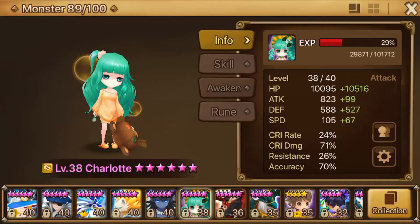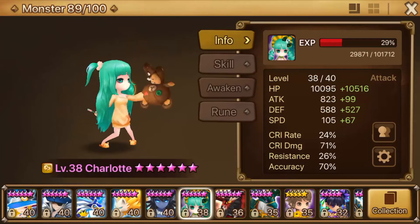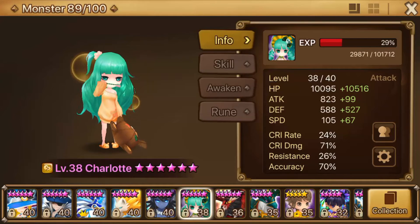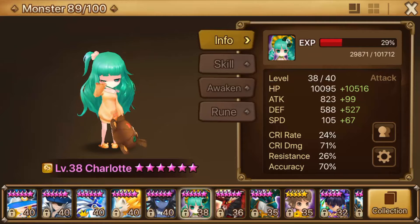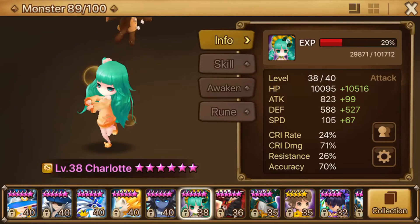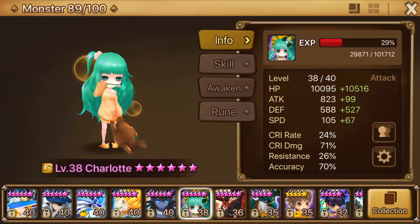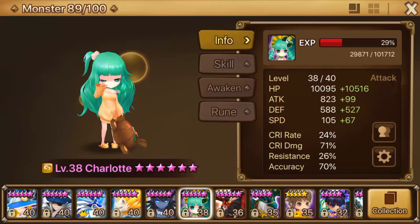Charlotte reduces their attack bar with the third skill as well as stunning since she's on Despair. You may also notice she has the transmog. The rerun transmogs did come out and I just couldn't resist it, because Charlotte is the most adorable little unit ever with the transmog — little teddy bear and toothbrush. She's a sleepy little Charlotte. I love the transmog, I think it looks adorable.